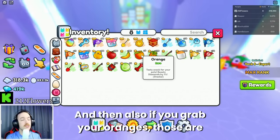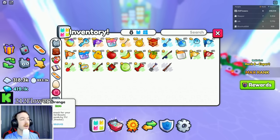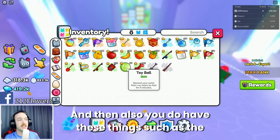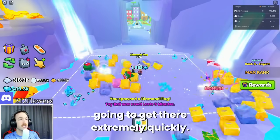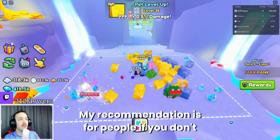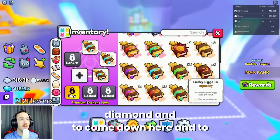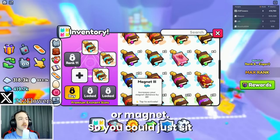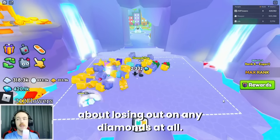If you grab your oranges, those are going to stack up to 20%, so you can get a lot of diamonds. Right here I have 7% because it stacks over time. You also have these toys which make your pet run twice as fast — this is going to help because the pets are going to get there extremely quickly. My recommendation: if you don't want to miss out on any gems, remove one diamond enchant and switch it to collection or magnet, so you can sit right in the middle and not worry about losing out on any diamonds at all.